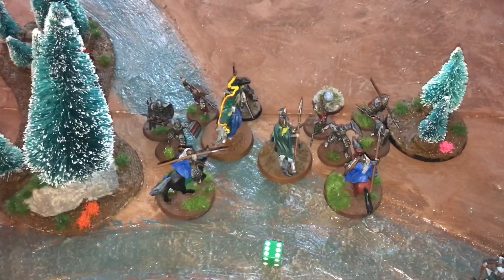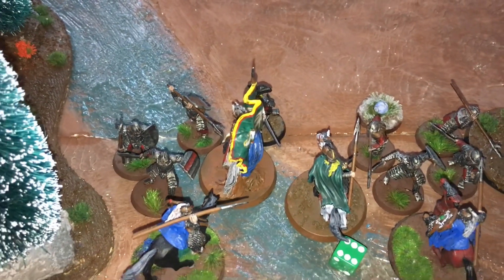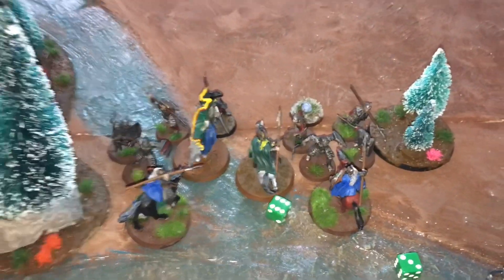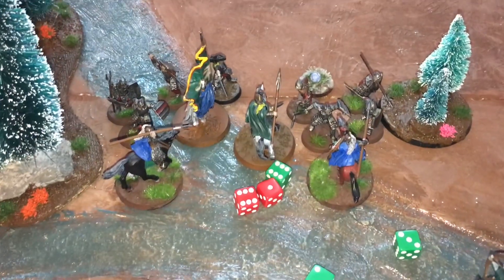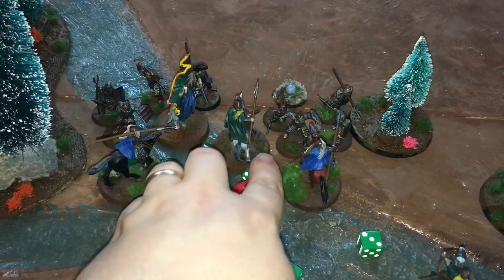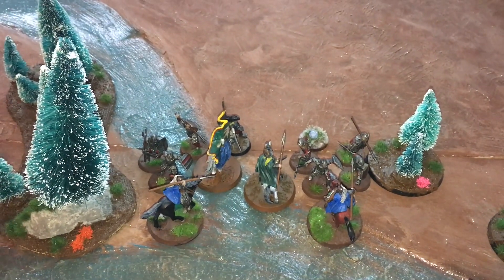We'll then do Gamling against the Morannon Captain. Gamling is fight four, as is the Morannon Captain, so with both rolling sixes it's a draw. It goes to a roll-off: one-two-three to evil, four-plus to good.